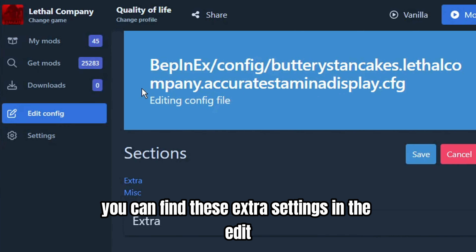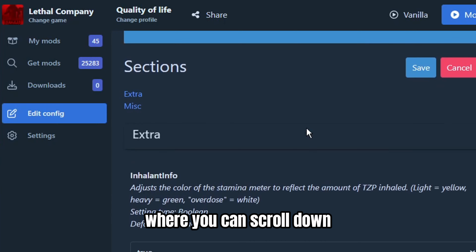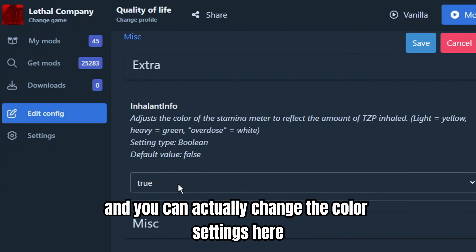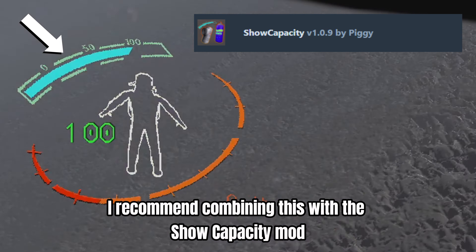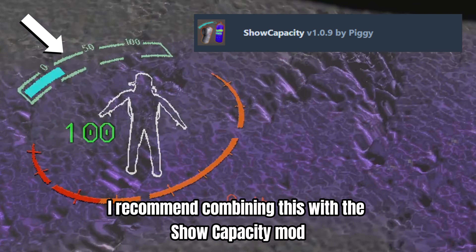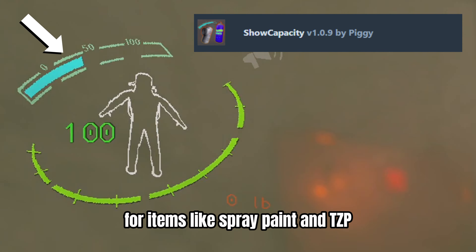You can find these extra settings in the Edit Config section — scroll down to change the color settings there. I recommend combining this with the Show Capacity mod for a visual representation of the remaining capacities for items like spray paint and TZP.